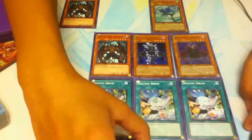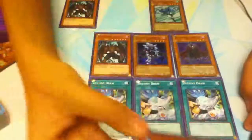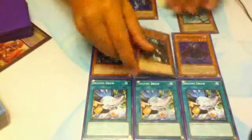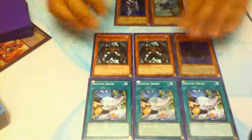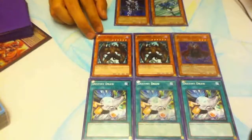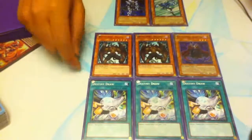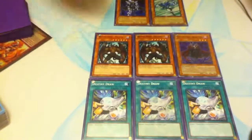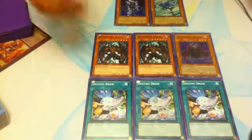When we draw into Destiny Draw, we're instantly set up for Malicious. And if we've been saving up our resources, we might draw into a Diva. If we had gone for the Diamond Dude play instead, we'd now need both Malicious and Destiny Draw in hand just to use Malicious. There are other ways to send Malicious to the graveyard, but Destiny Draw is probably the best way to take advantage of Malicious.